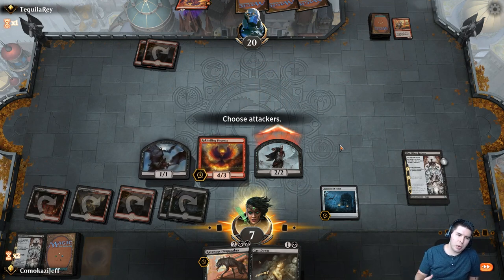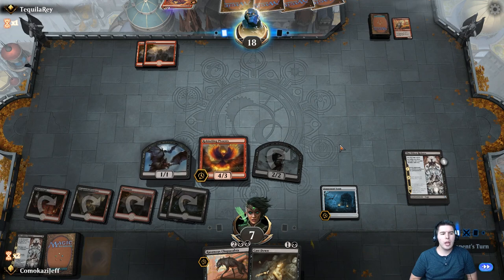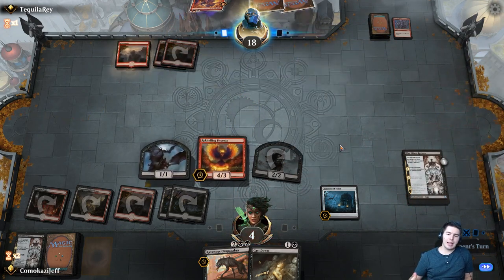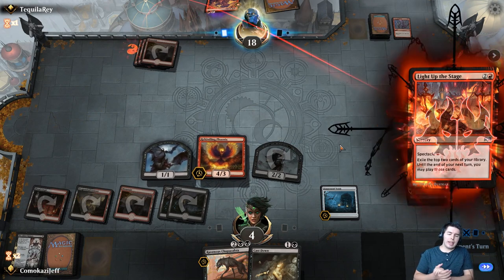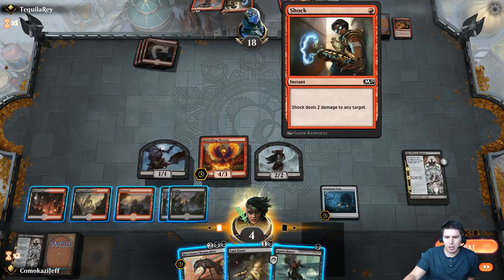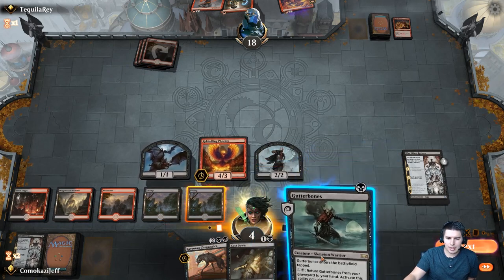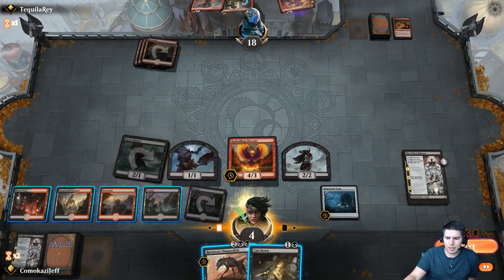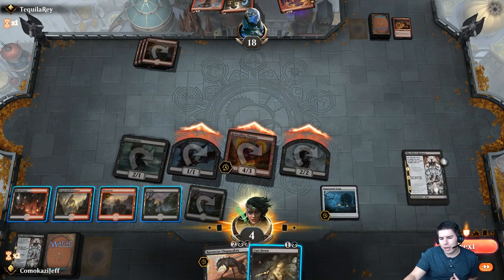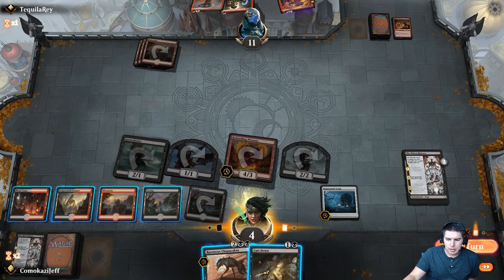This is where we probably ought to have some life gain in our deck. The card I wanted to have in here is the Vicious Conquistador — it's a 4/4 with lifelink, and when it dies, it gains you 4 life and kills a creature. That would be amazing for this. But being able to discard their hand has been pretty good. Gutter Bones comes in tapped — if they have a hasty creature, we can still Cast Down anything. Skewer the Critics is the worst thing for us.